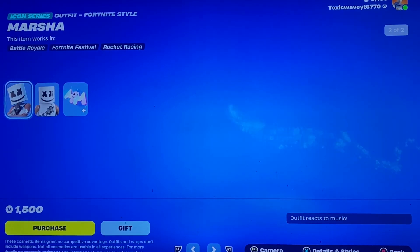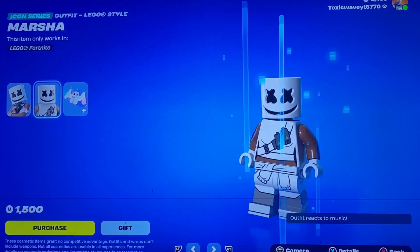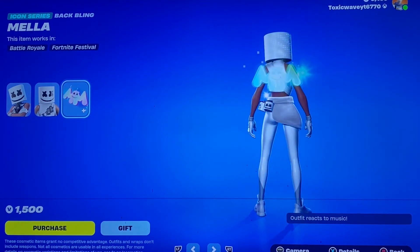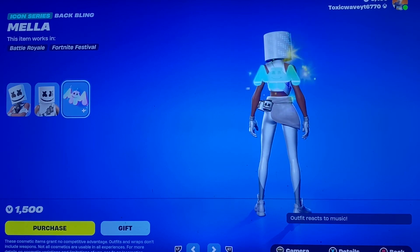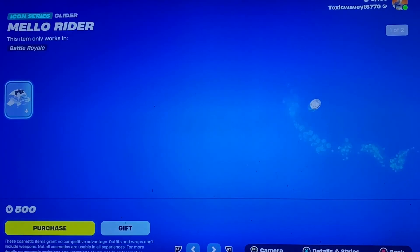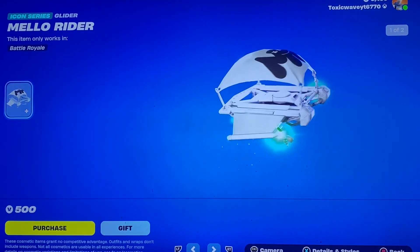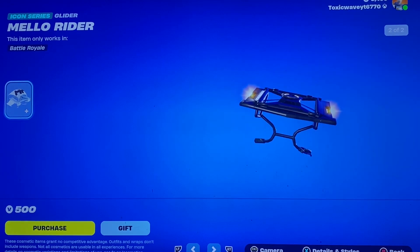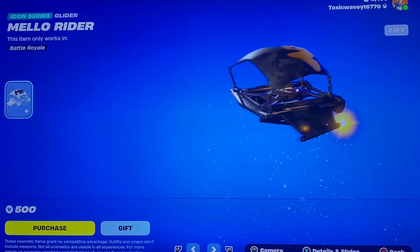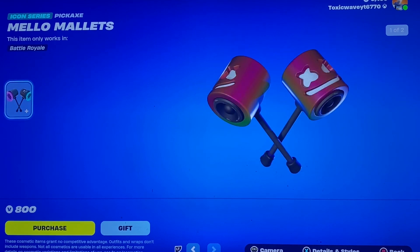Then you got the Marsha skin, which I guess is the female variant — I'm not sure if it's supposed to be like anyone that he knows. With the Lego version you get the Mela back bling, very sparkly. The mellow glow pickaxe, the mellow rider glider with a different style as well. Very nice. And then the mellow mallets pickaxe with two different styles.